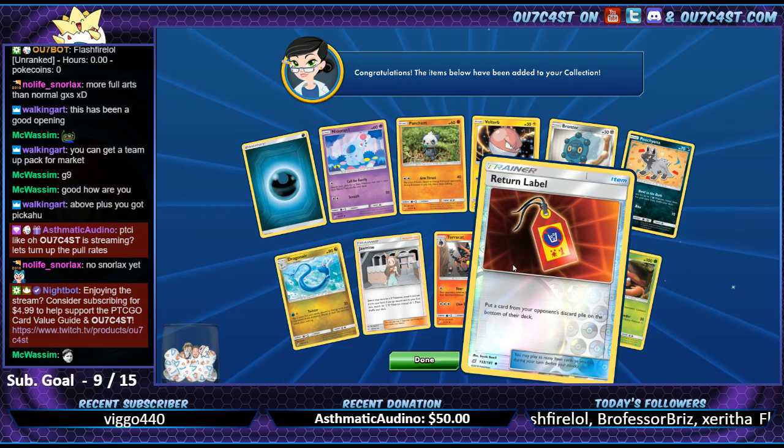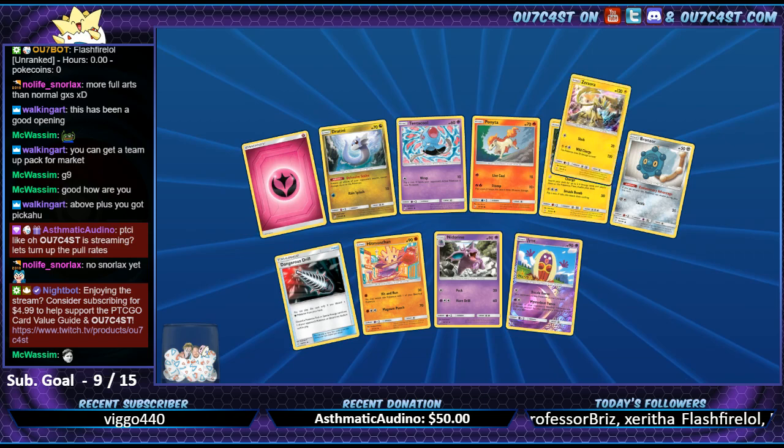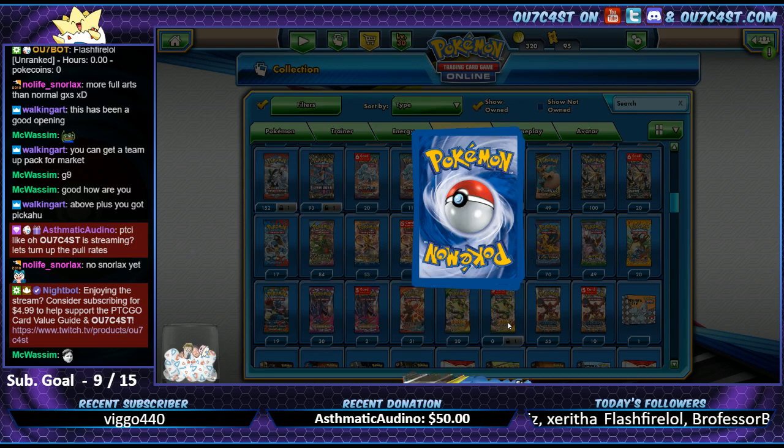Turn up the pull rates? I hope. They're like 'we gotta give a good show so everyone else buys packs.' No Snorlax? We haven't gotten Snorlax yet? I guess we haven't. We're at 50 packs, gotta go until 34 - so that's 16 left. We got 16 packs, we can get a Snorlax hopefully.